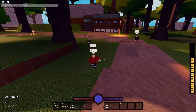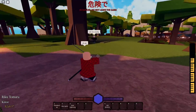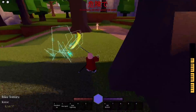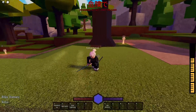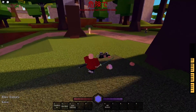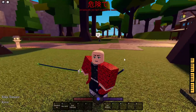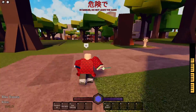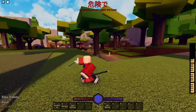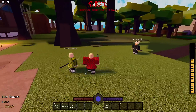All right, next fight. This dude does not have slayer mark but I'm still popping it. Yeah, get rid of that block - oh he's already dead. GGs, that was so quick. Slayer mark is really really strong. They buffed heat lightning so now it takes away a lot of their block, which is why I used it right there.